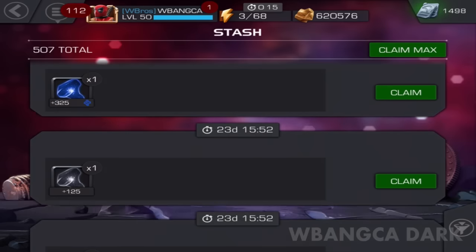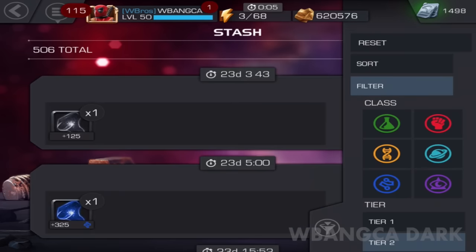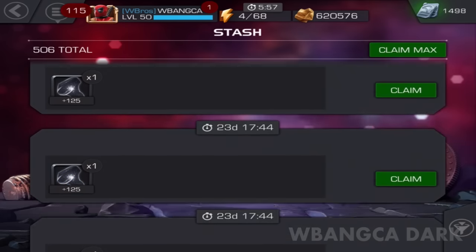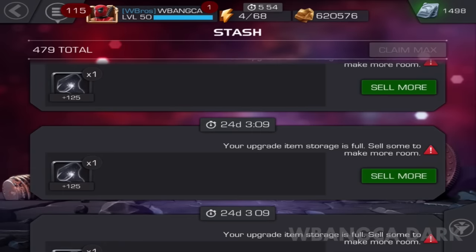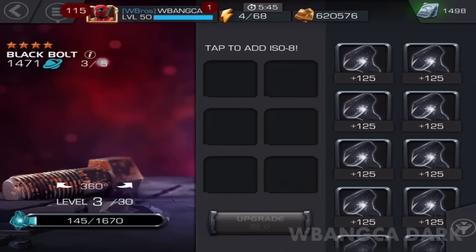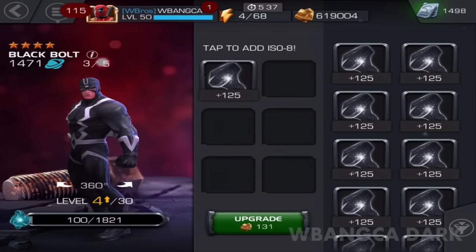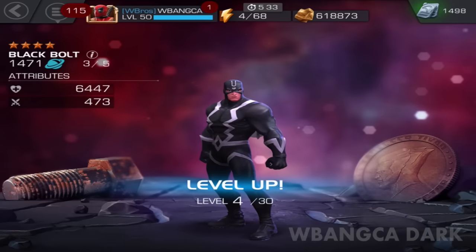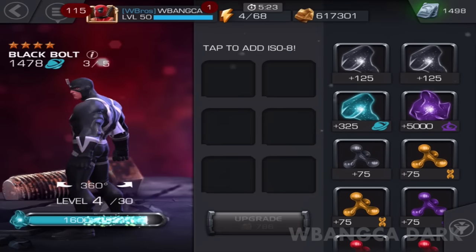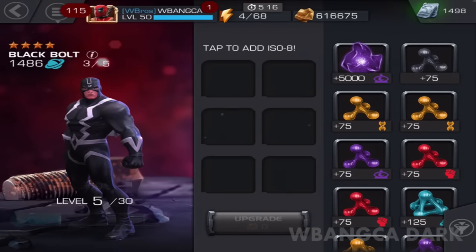Going back in, I'm gonna collect the light blue ones first. Never mind — we don't even have any ISO-8 in that color, so this is gonna take a long while. Let's pick up the 125s — it's really, really little. At level three, let's level it up a bit more. These ISO-8 used to be the bomb back in the day at the beginning of the game, but now it's so little I don't know what use I can have for it.